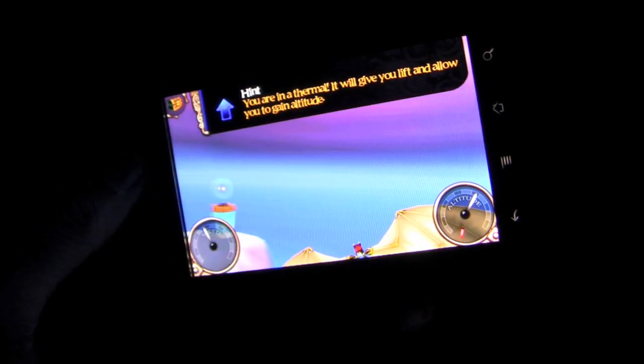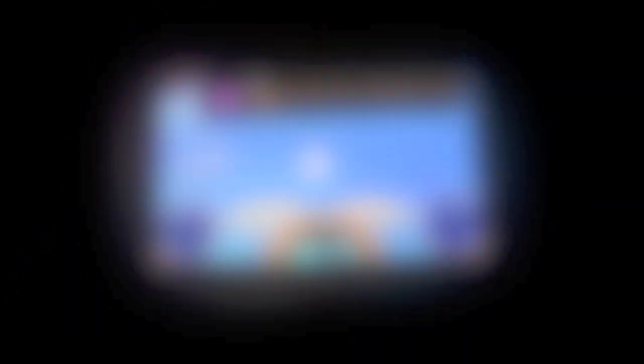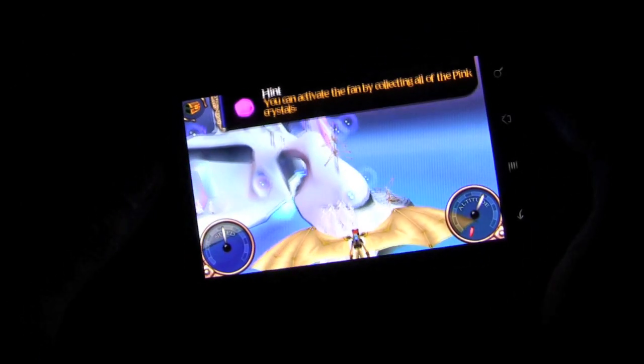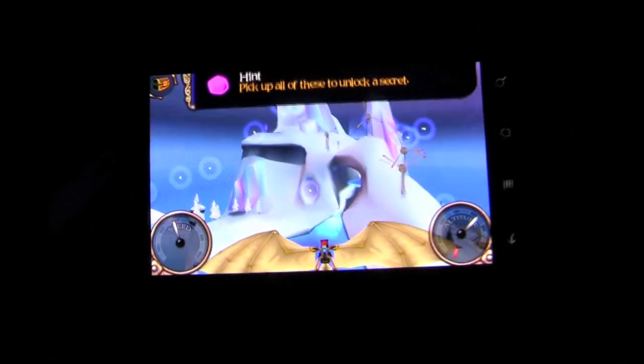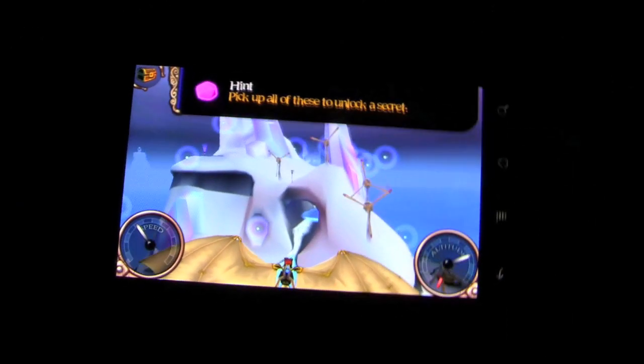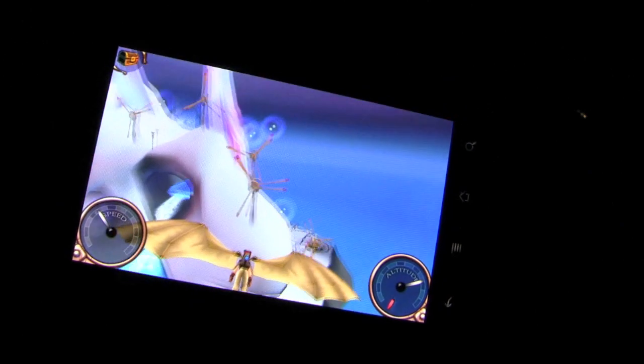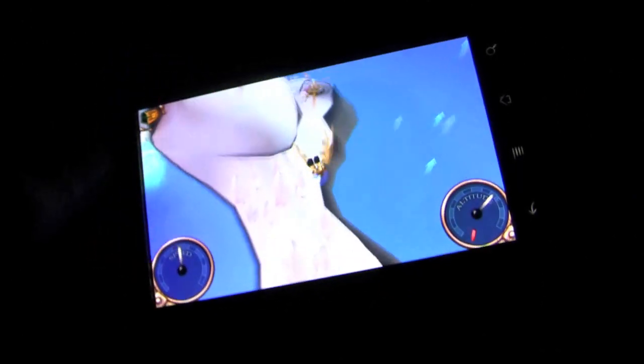You start out on a platform and pretty much fly around a 3D world to collect different colored jewels. The controls are all tilt-based and sometimes become challenging, though that adds to the fun of the game. There are basically three main features: the thermals, which are up arrows that will boost you back into the air or to different points of the map that would have been unreachable previously.